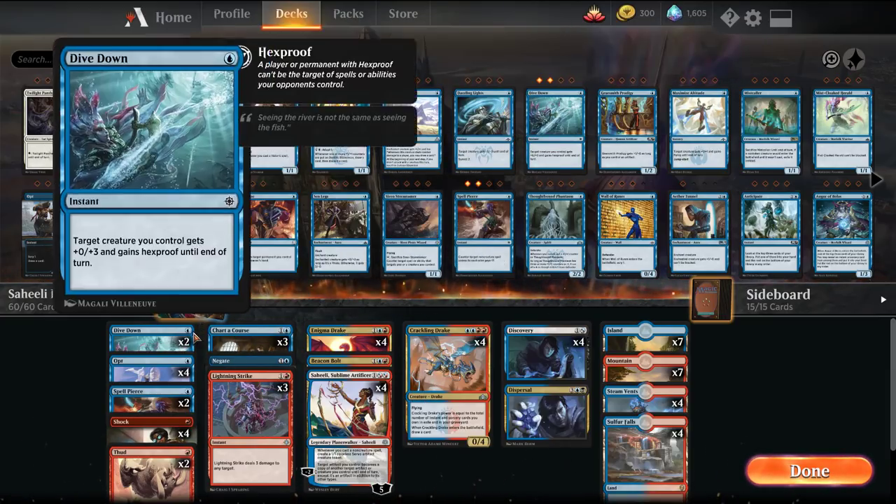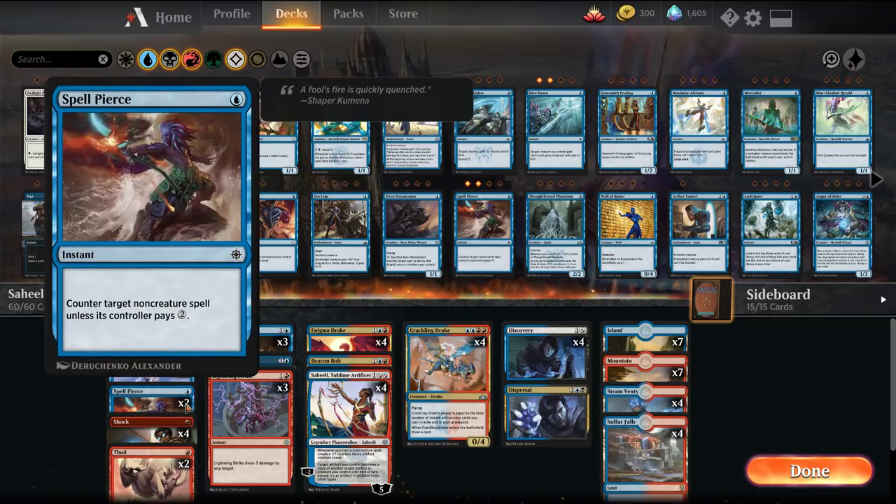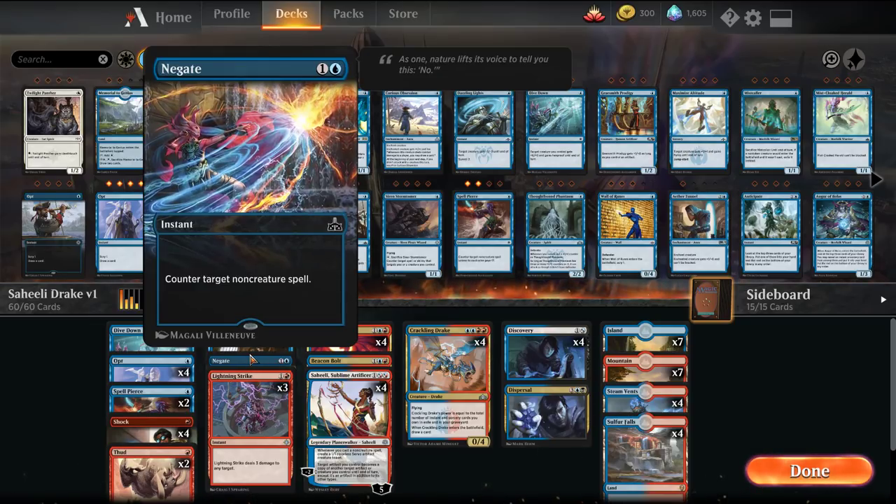The rest of the deck is basically just some counters. We have Dive Down to protect our creatures for tempo play, Spell Pierce, and Negate to try to catch opponents' Planeswalkers.